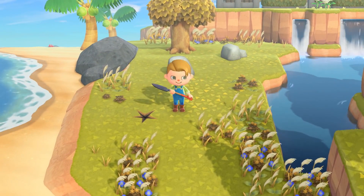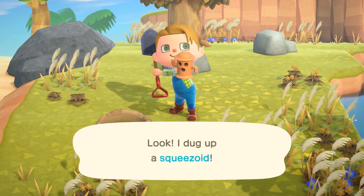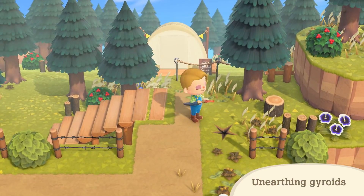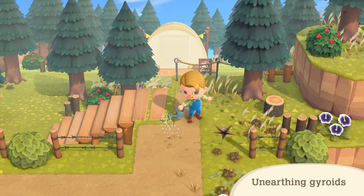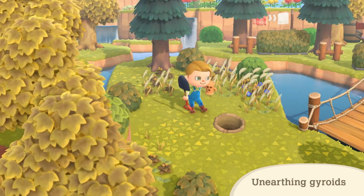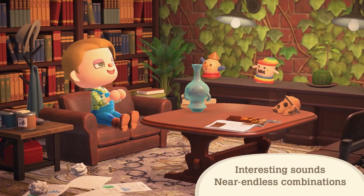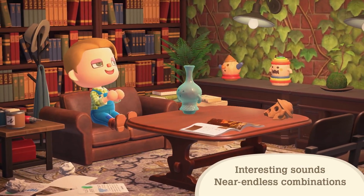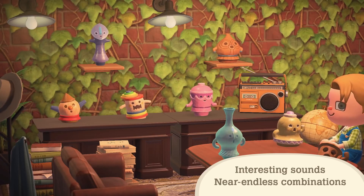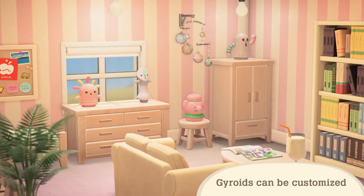Looks like something's buried underground. Is it a fossil? It's a gyroid! When you find gyroid fragments, then plant and water them, they'll mature into a lovely gyroid overnight. If gyroids have grown on your island, you may find more the day after it rains. Gyroids make rather interesting sounds. Experiment with different gyroid combinations, or use them with music to bask in fresh harmonies. Gyroids can be customized to match a room's atmosphere.